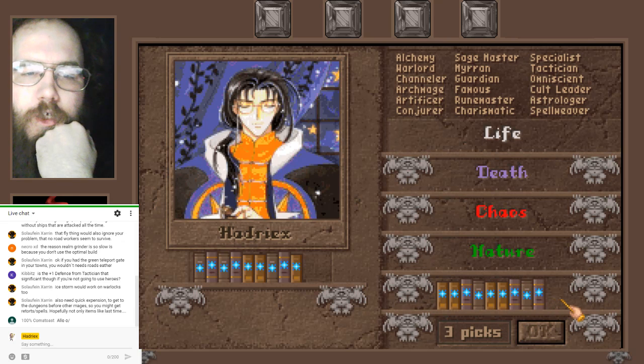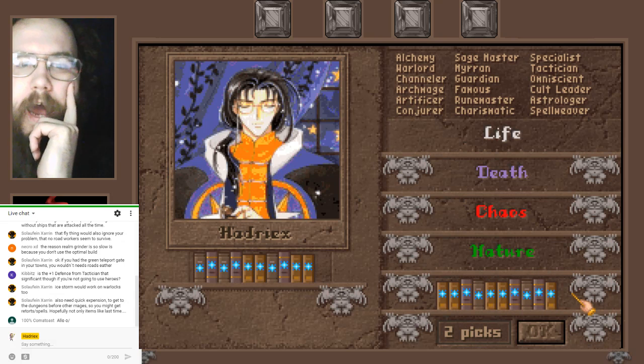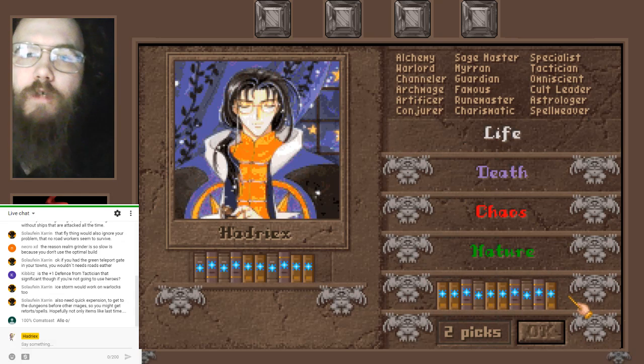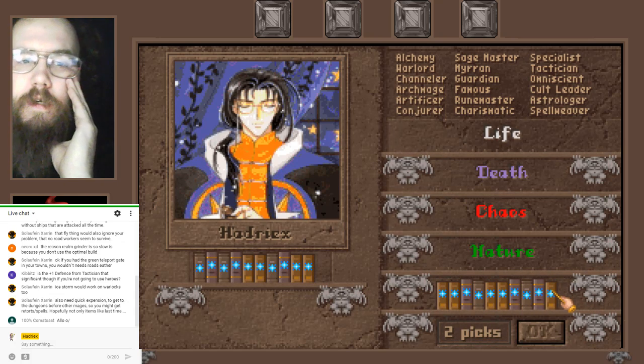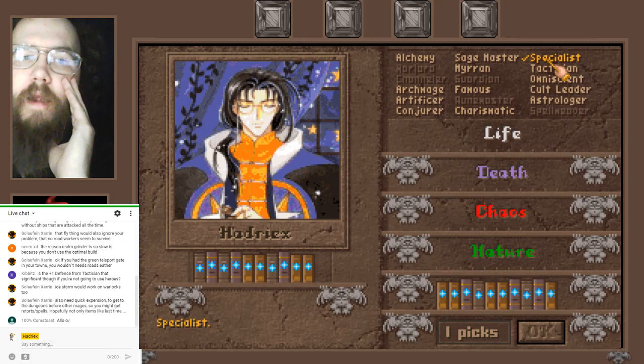I think the Sorcery build is good, particularly with Doom Drakes. Invisible Doom Drakes would absolutely devastate those cities full of magicians, as long as you're not fighting a fellow blue mage. At least Specialist will make the invisibility harder to dispel.